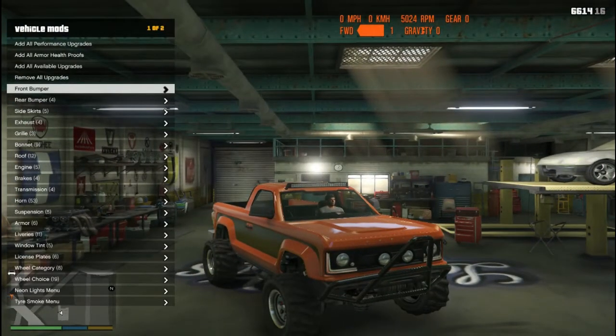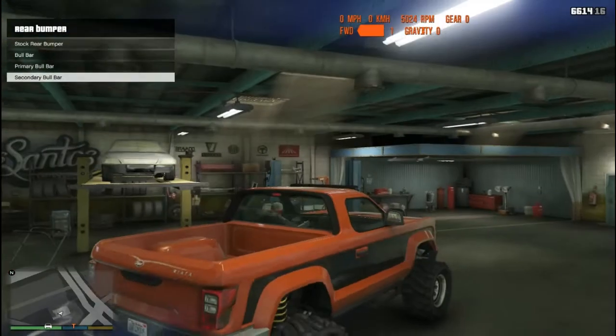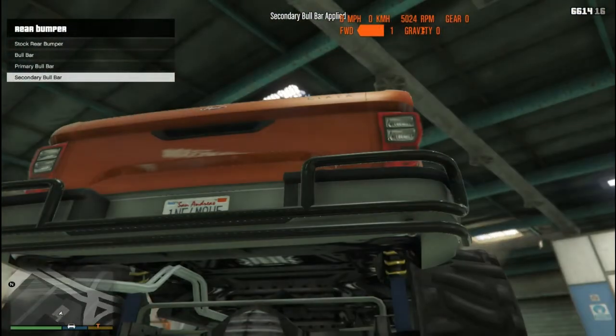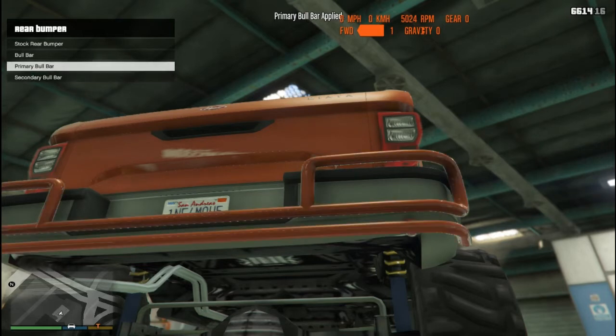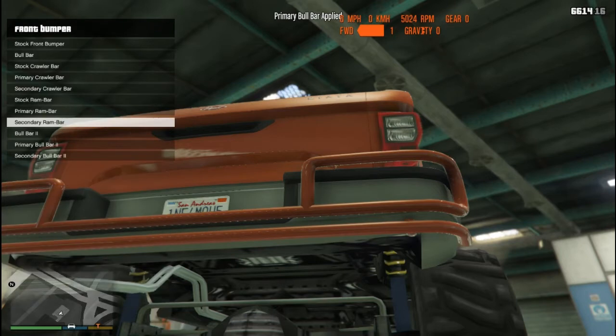It says secondary, but it depends on what color we'll go with. Let's see what the rear bumper has - we'll get a bull bar back here, which is kind of like what you'd see with the Sand King. Let's go with the primary color in the rear and in the front too.